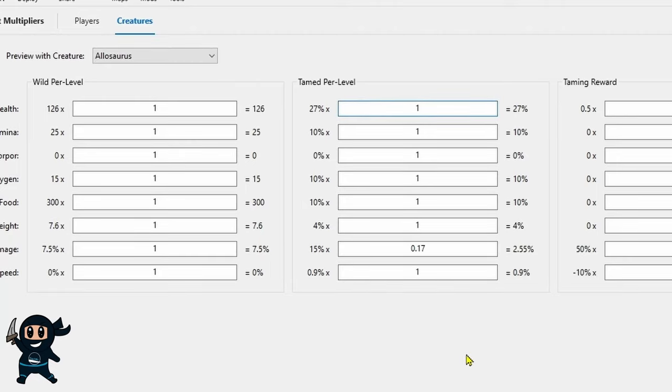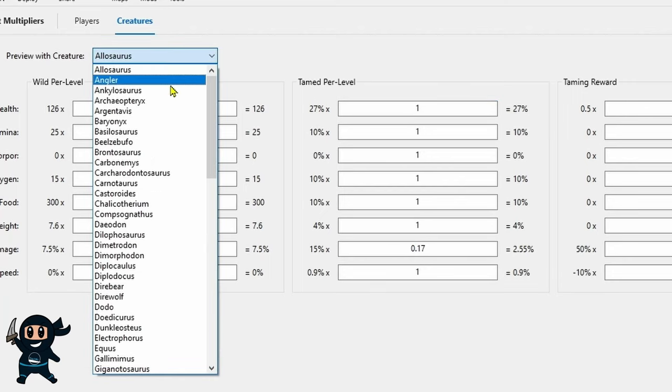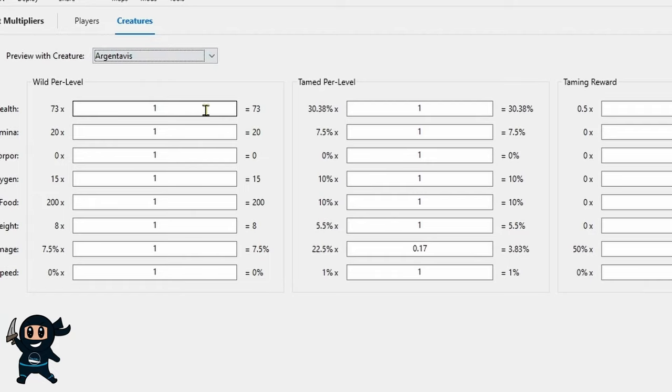Now, as you can see, when I invest one point into its health, I should approximately get a 27% health increase. However, if we were to select the Argentavis, for example, from the drop-down menu, with the same health setting, you will see that its health is supposed to go up approximately by 30.38%.